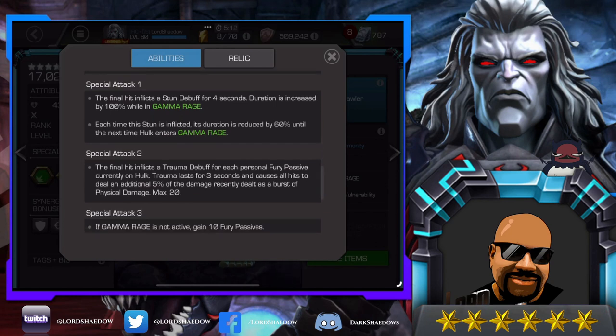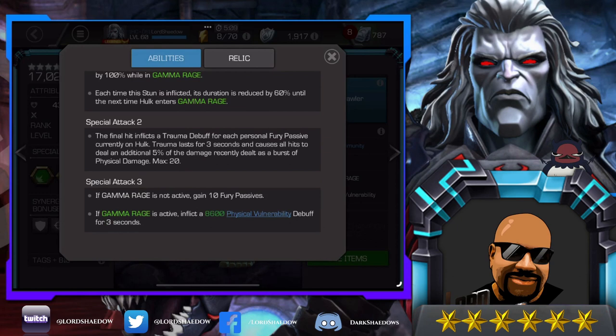For Special 3: if Gamma Rage is not active, he gains 10 fury passives — and since you automatically enter Gamma Rage at 15, if you already had five, firing the Special 3 puts you straight into Gamma Rage. If Gamma Rage is active, it inflicts a huge physical vulnerability debuff for three seconds. So the strategy is: get into Gamma Rage, fire the Special 3, then go to town.